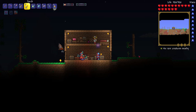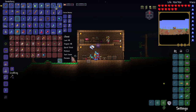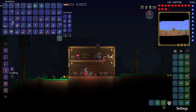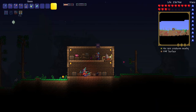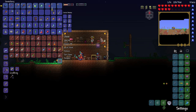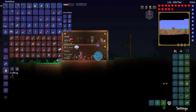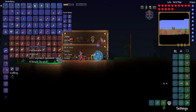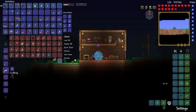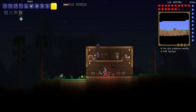I want to build the Magic Storage now because I'm tired of these chests. I got the chat message saying an evil presence is watching me, which means the Eye of Cthulhu is going to spawn once again. Maybe we can get revenge against it and actually take this guy out. I want to get potions this time because the Eye of Cthulhu is apparently pretty difficult in Calamity Revengeance mode.